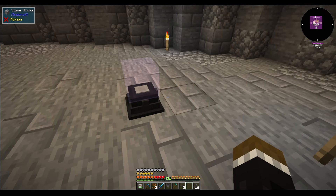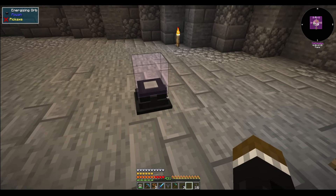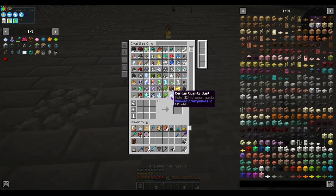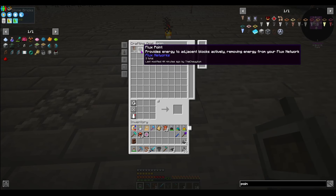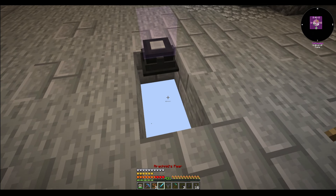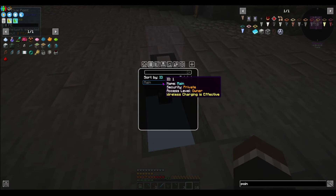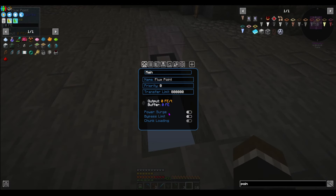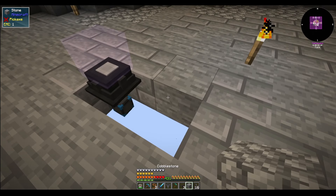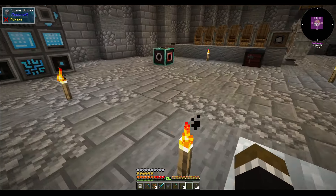There are a couple of different ways of automating this with modular routers. But first we're gonna need a point to feed this with power. Eventually we're gonna add to the power generation once we get the bigger reactors up and running. I made the deep slate seeds.